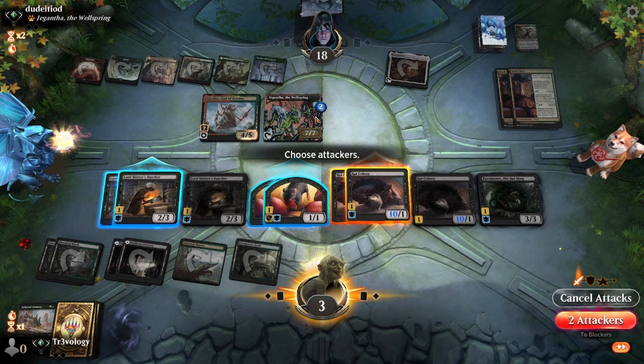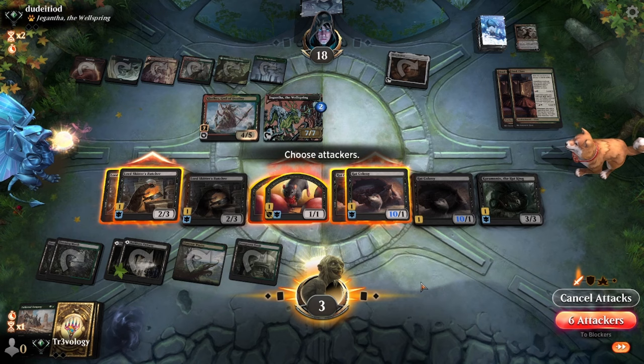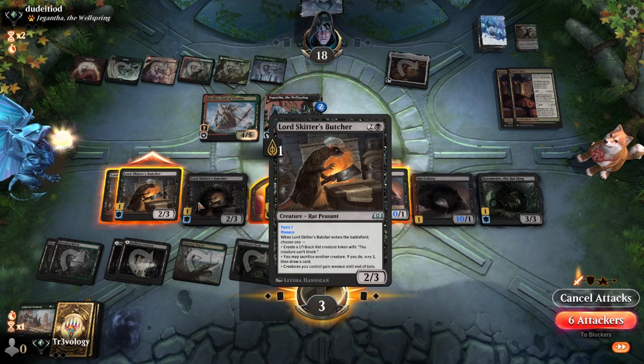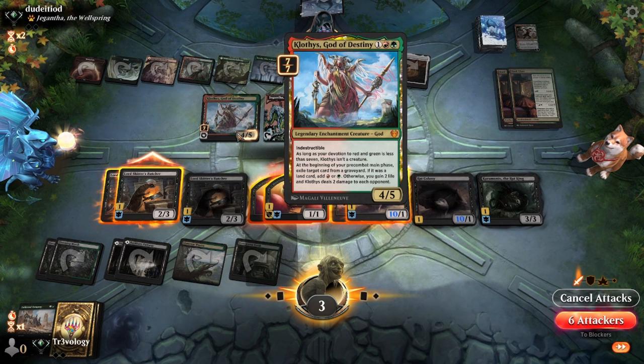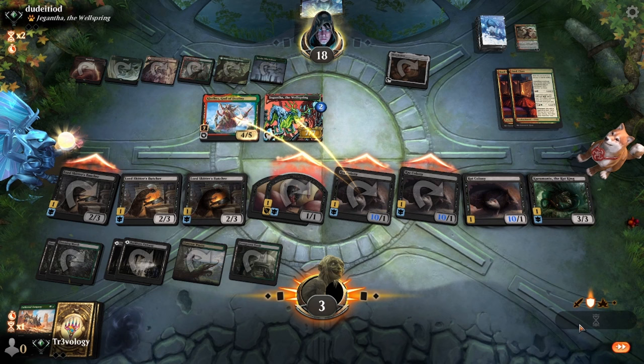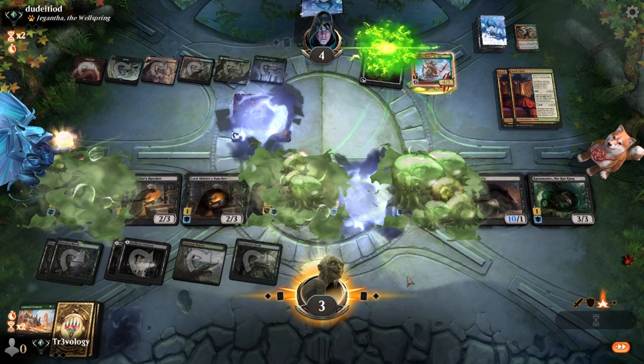We have 10, 11, 12, 13, 14, 15, 16 — not quite enough damage, but not a great reason to hold back. We have three blockers — is that enough? They have to lose eight; they need to make two attackers. Let's leave one more blocker back. We'll be able to kill them next turn no matter what. If they're playing Bunker Giant and top-deck it, we definitely want to make sure we win first.